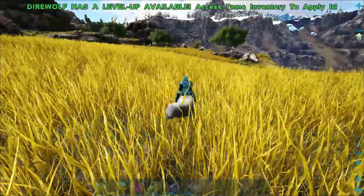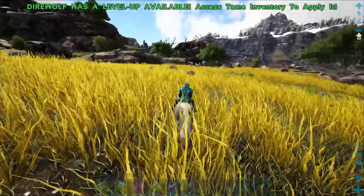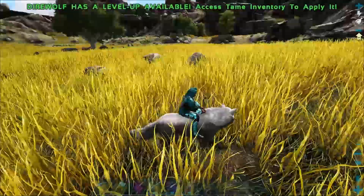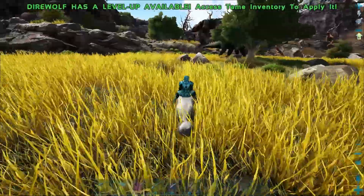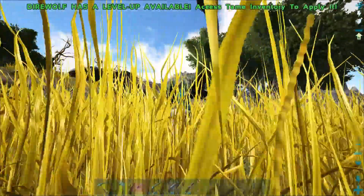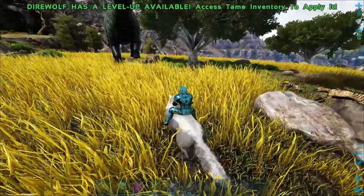Oh yeah, that thing's dead. Dude, Hyenodon's OP. Look at this. Let's go fight this Bronto. I love doing this type of stuff. I just walk around and whistle them where I want them to go. Just go kill this for me, thank you very much. Oh cool, you got me some loot. Nice, thank you. I'll get that when we get home. I love that. Go on in boys. The only issue is bringing them across the map — that's something I don't want to have to try and do.